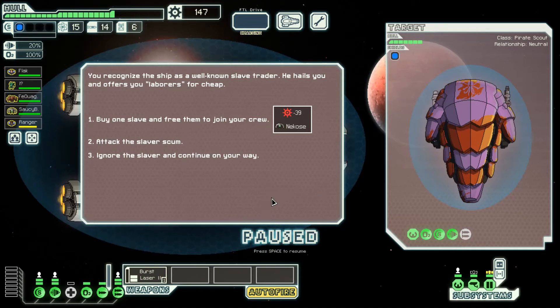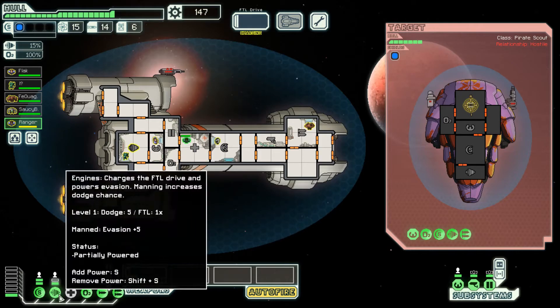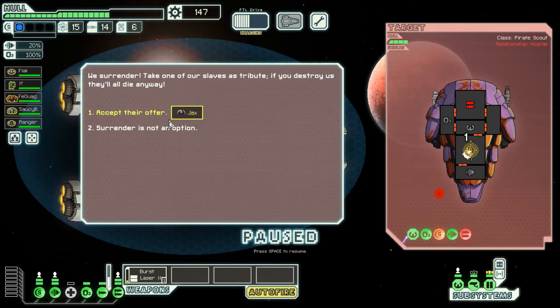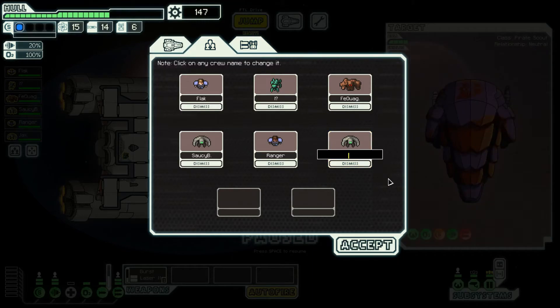You recognize the ship as a well-known slave trader. He hails you and offers you laborers for cheap. I'm attacking the slaver scum — going straight for weapons. World War II Ranger, you're not needed at the moment, let's get you healed up because you did take a missile to the face. Weapons are down, let's take out shields. They offer me a slave by the name of Duck Sheep 88 — yeah, okay. Welcome to the crew, Duck Sheep 88. I'm sorry about the slavery you encountered before, but we pay you here. Not well, though.